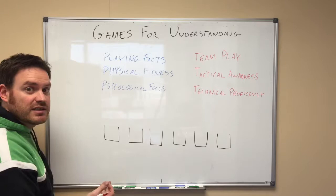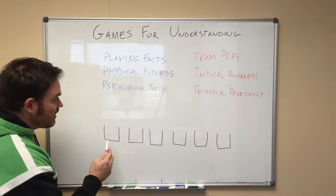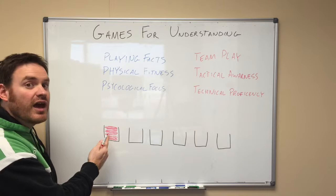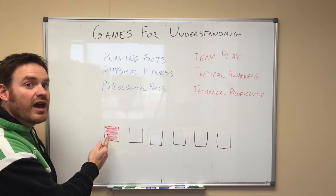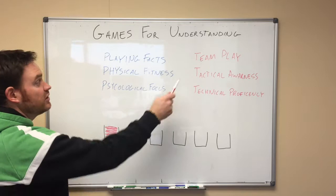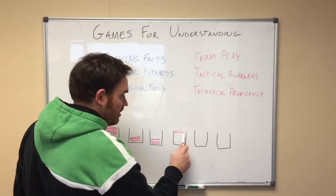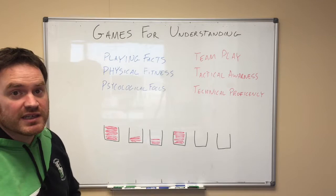If we know that one of our players — or our team — has their knowledge of playing facts full, then we don't have to concentrate on that. But they may lack physical fitness, so when we develop our games, practices, and drills, we want to make sure we include physical fitness. Same thing with psychological focus — if it's low, that's something we need to concentrate on. But maybe their team play is great — they play as a team, they know where everybody is. We don't have to focus on that as much, so we don't develop games or drills necessarily for team play.